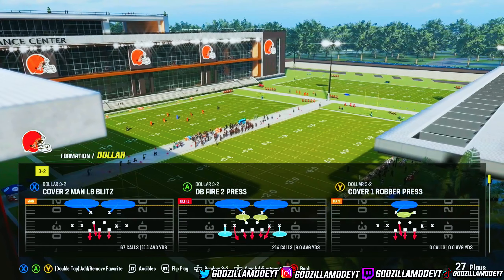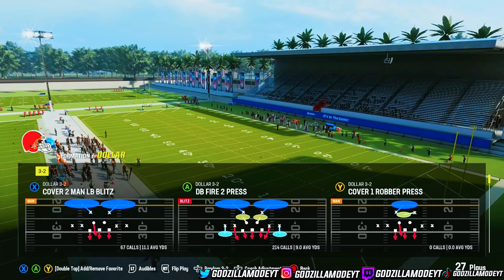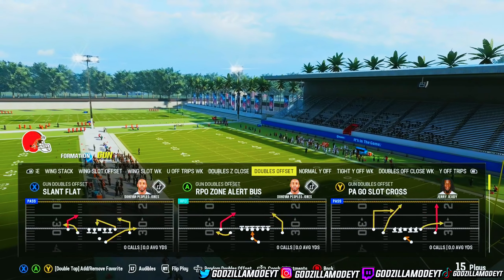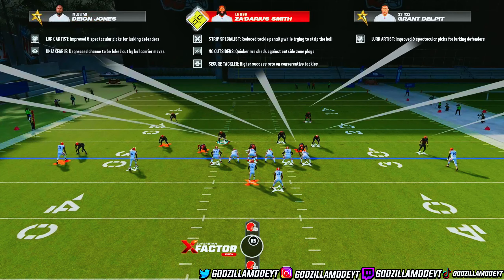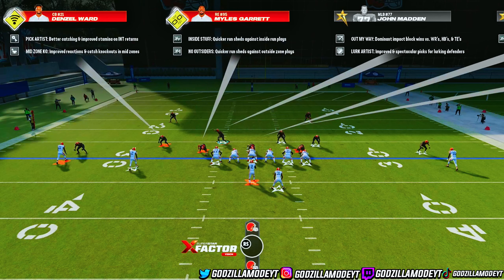Go to your coach adjustments, have buy speed off, and set the option defense to all conservative. A lot of people are running read options — like the ones where they kick their feet, jump in the air, and then pitch it. If you have it on conservative you can easily stop that.